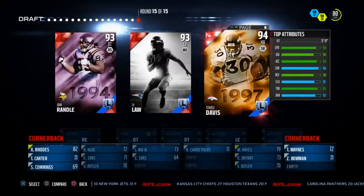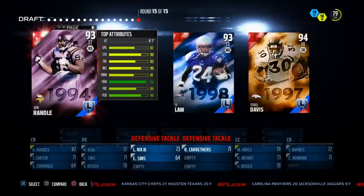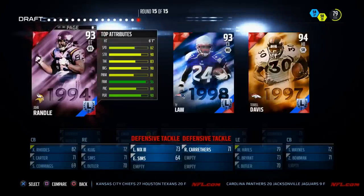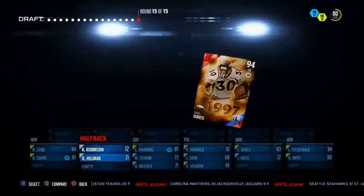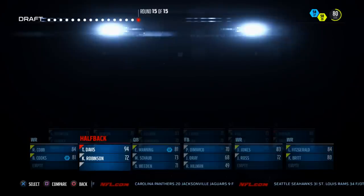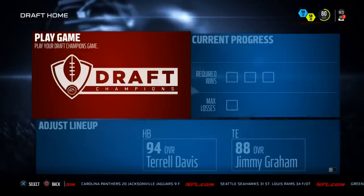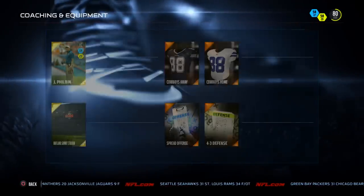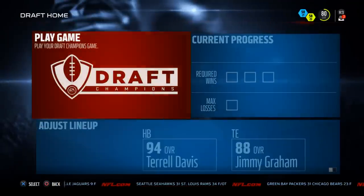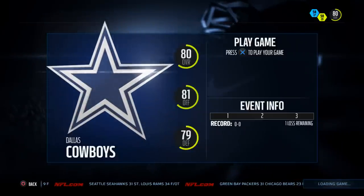Here we get a legend pick. We're going to go with legend Terrell Davis since we don't have a running back — this would really complete the offense. John Randall has 96 finesse moves, 90 block shed, 82 speed, pretty solid. But Davis has 95 trucking, so we're going with Terrell Davis to round out our offense. Defensively this year I don't feel like you need great great players so much as other sound fundamentals. We'll go ahead and play our first game — we've got a decent team.